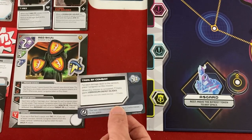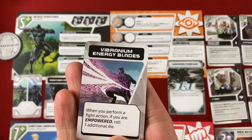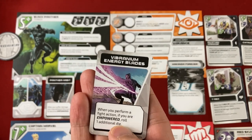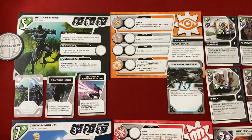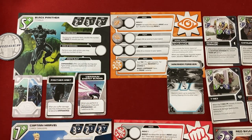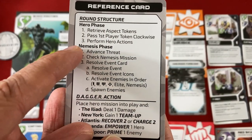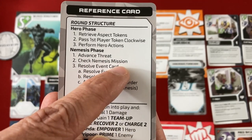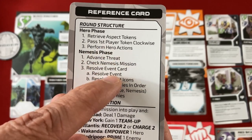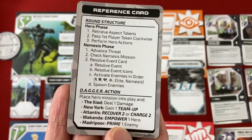T'Challa will basically have three attack as long as he stays empowered, and if I get Strength of Wakanda back he could have four attack and double it. Since we've each done all of our four actions, we're going to go to the Nemesis phase. We're going to advance threat, check if we've won or lost the Nemesis mission — which we know we have — and then resolve the event card. That's the major part of the Nemesis phase.